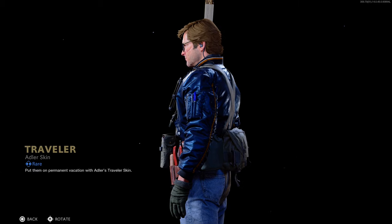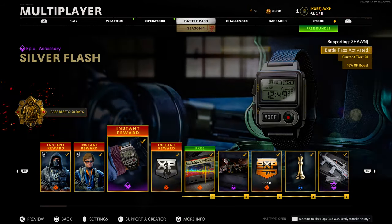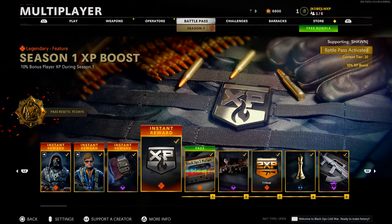We're going to go through everything and examine it a little bit. In terms of blueprints, I have in-depth videos on my channel covering all the ones worth covering. We got the Silver Flash watch, which is an epic accessory — instant reward as well. Then we have a legendary feature: Season 1 XP boost, 10% bonus player XP during Season 1. Pretty standard with these Battle Passes.